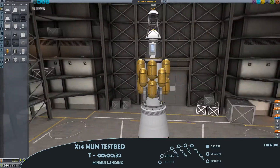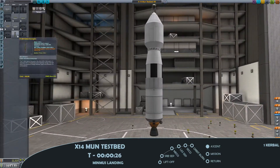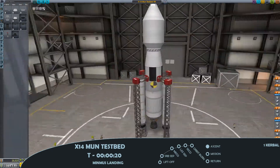This episode represents a bit of a stopgap or stepping stone. I have to return a vessel from the surface of Minmus and find myself in need of some more science points and funding in order to develop the next generation of rockets.